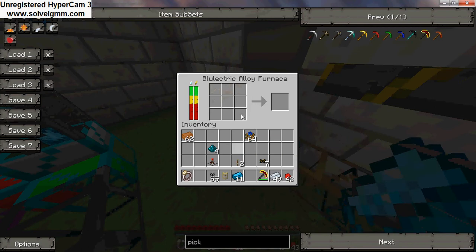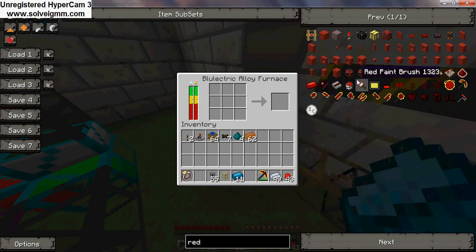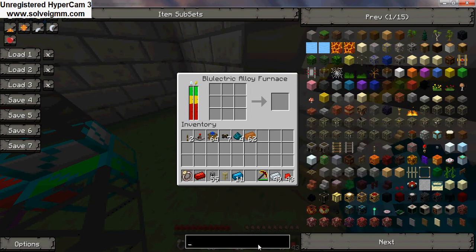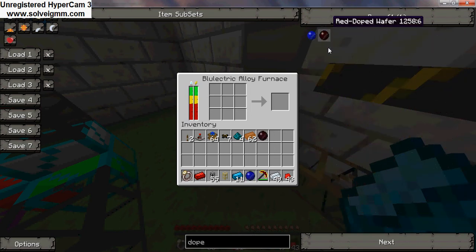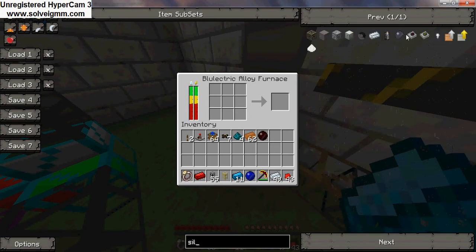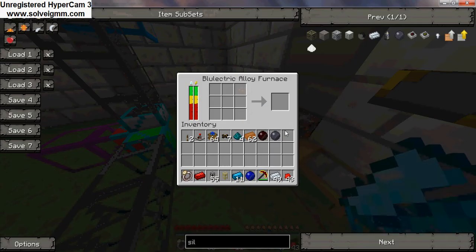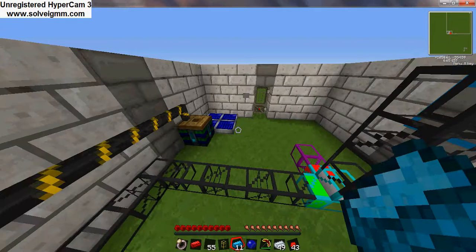If you want to finish, you can make blue alloy ingots, red alloy ingots, blue doped, and red doped. A silicon wafer is how you make red doped and blue doped.